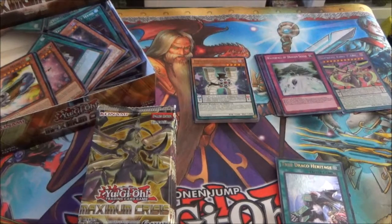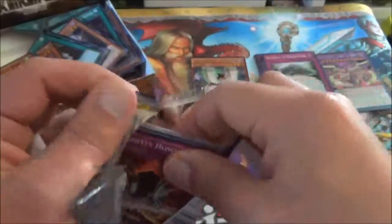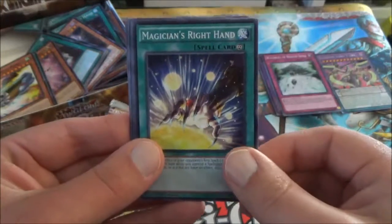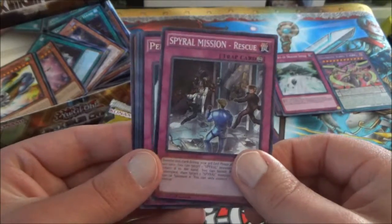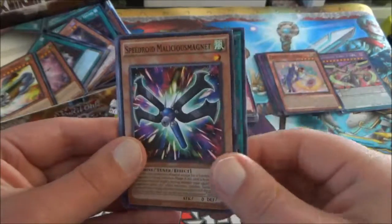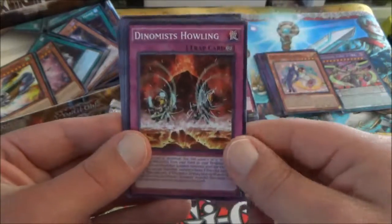Welcome back! I have a fresh new battery in and ready to go. We have the left side now and I'll do a recap right at the end. We start things off with a Dynomist Howling, followed by a Cobalt Sparrow. Magician's Right Hand. Spiral Mission Rescue. Pendulum Switch — a new Pendulum card. And a Fairy Tail Luna — that was a good card for the Fairy Tales. A Gift Exchange. Malicious Magnet for the Speedroid deck. Another Ghost Beef — I think that's our playset now. And Dynomist Howling.